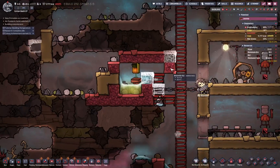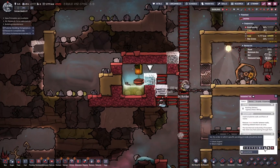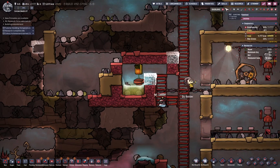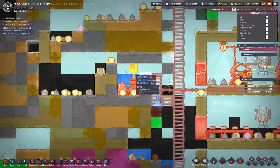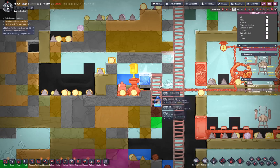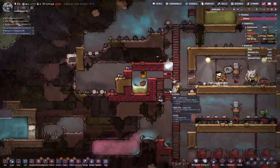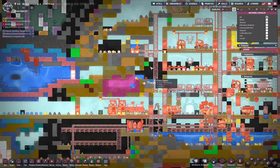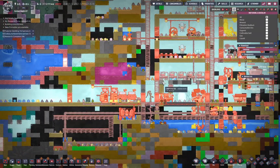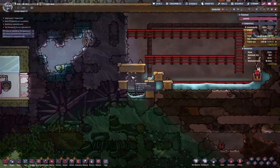There's a tile here and a tile here, and that already works very well for any carbon dioxide. If you look at the materials overlay, if there was carbon dioxide here, it would drop down there and bugger off — like all the other carbon dioxide we released. Look at it dropping down like crazy. It's going to end up down here, and then my pump is going to pump it into carbon dioxide storage.